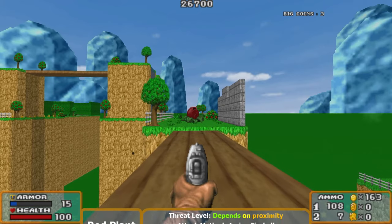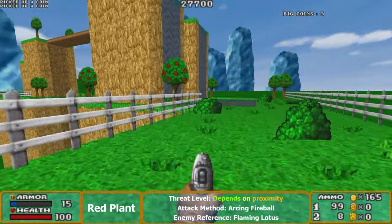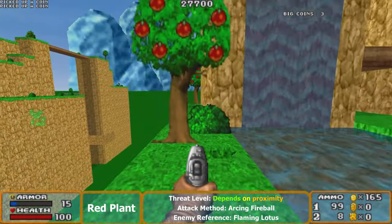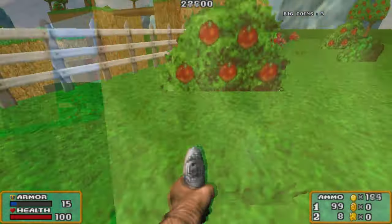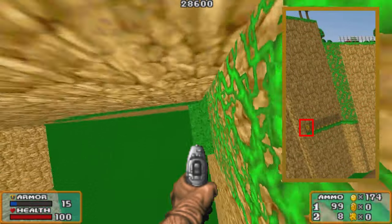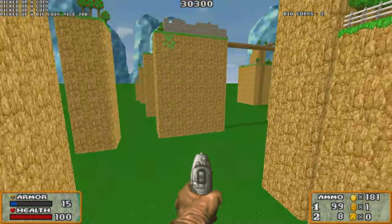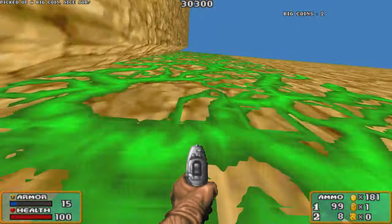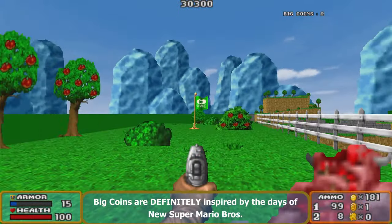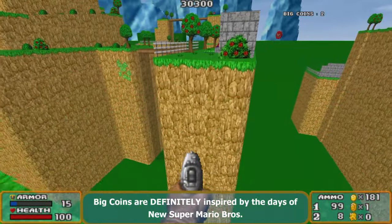And of course we have the red plant — creative name, not too threatening if it can't hit you, but be careful because those fireballs can be deceptive with their range. Also, if you're very observant you can find big coins — big coins give big rewards. If you find enough of them you can get some really good stuff, but you sometimes have to risk your life for them.